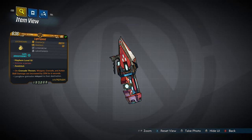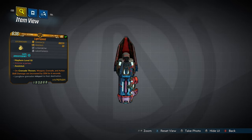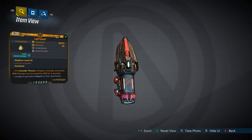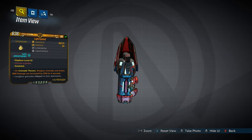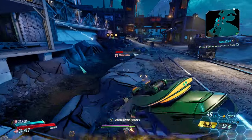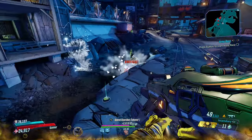The Light Speed is next — a deadly grenade that can come in every element including none, and can only be dropped from Anathema during the Guardian Takedown.